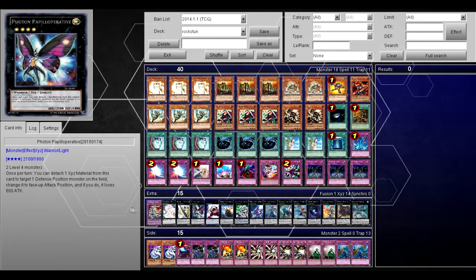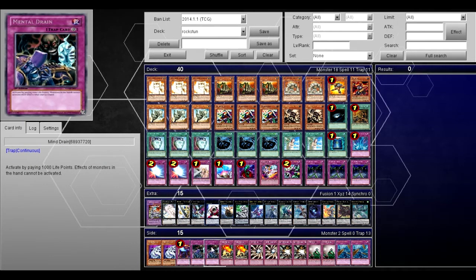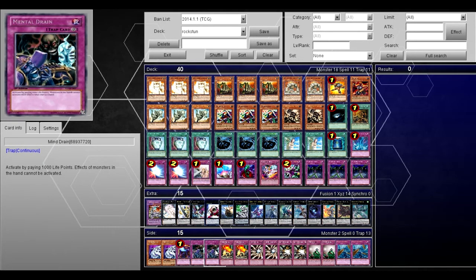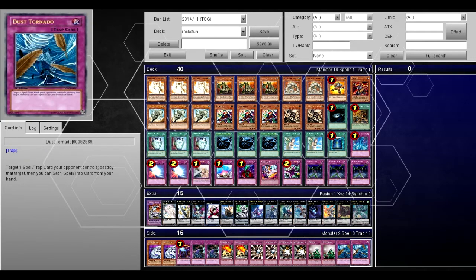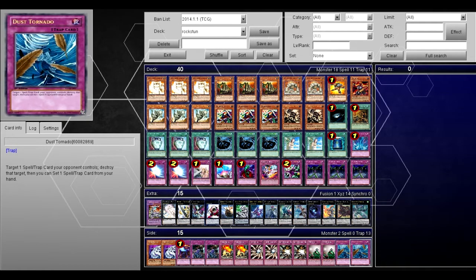Cowboy and Digesto Emerald. My side deck: 2 Cyber Dragons for Machines, Soul Drain for anything like Geargiagear, 2 Mind Drains for Mermails — Mind Drain was working well. 2 Overworks for Fire Fist, 2 Light Imprisoning Mirrors, 2 Shadow Imprisoning Mirrors, 2 DNA Surgery — DNA Surgery really messes things up. And 2 Dust Tornadoes. I take out the Void Trap Hole and Dimensional Prison and just put in the 2 Dusts. It doesn't protect me as well, but whatever.